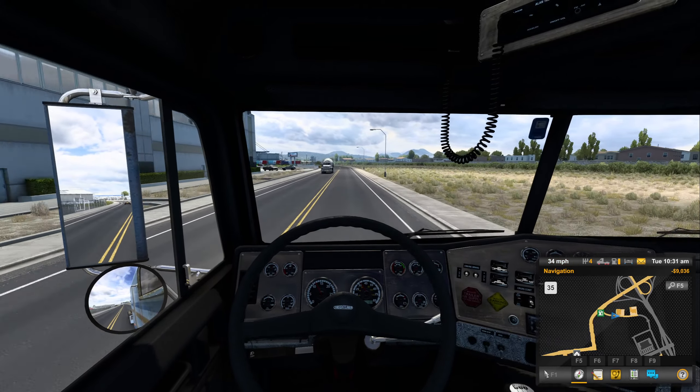It doesn't look like there's anything coming that direction — just one lonely Peterbilt. Come on, give us a green light. It ain't happy with this hill. All righty, now we're climbing another hill and we just left some open road ahead of us.